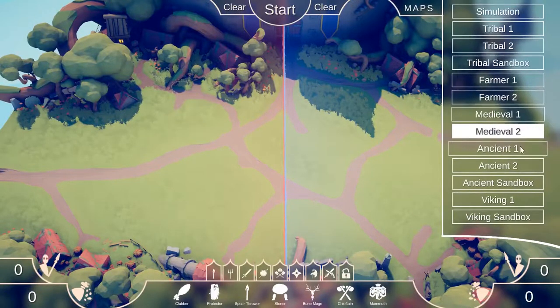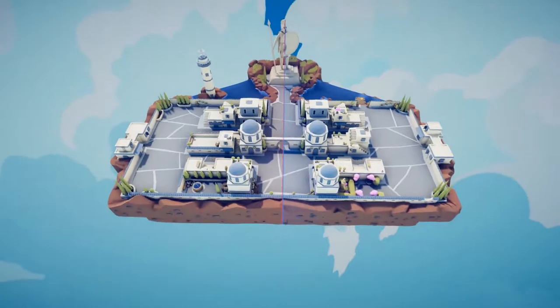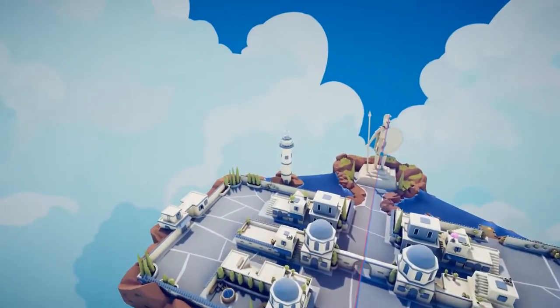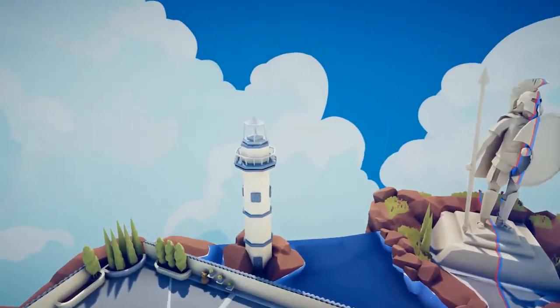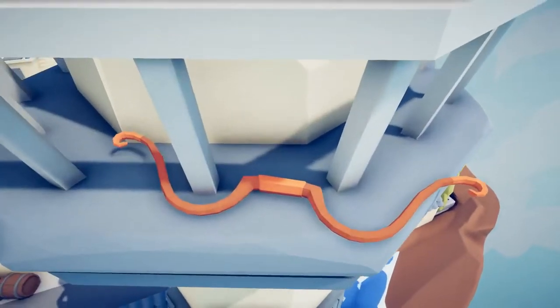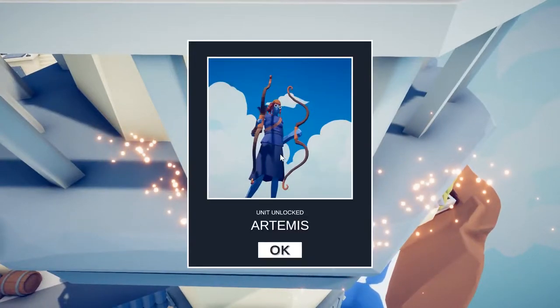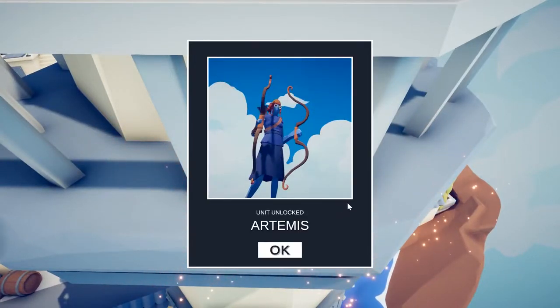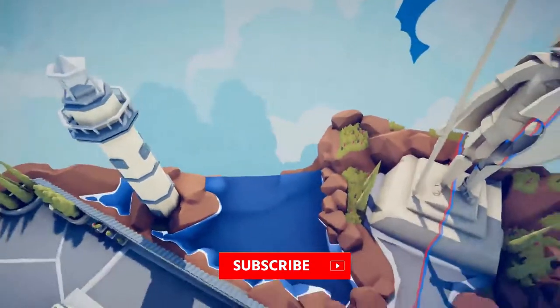Let's move on and pick up the last one, which is in Ancient 1 — they're all quite close together. Press F, fly over to this tower, and we have a bow. Artemis! I like Artemis — that's another one from Greek mythology.